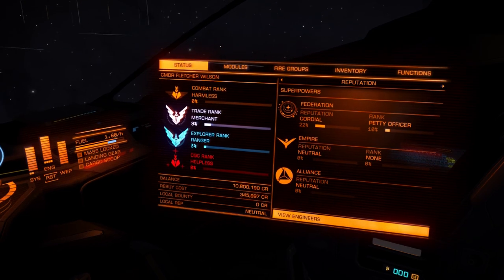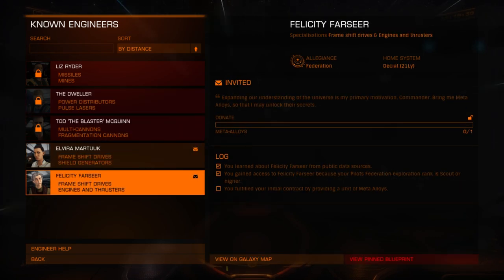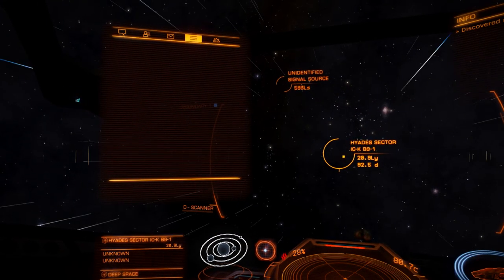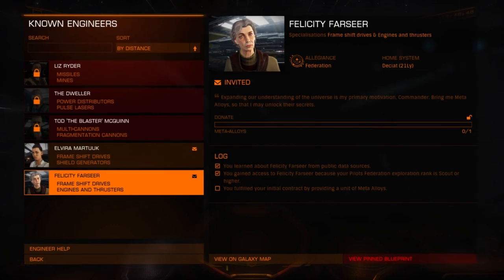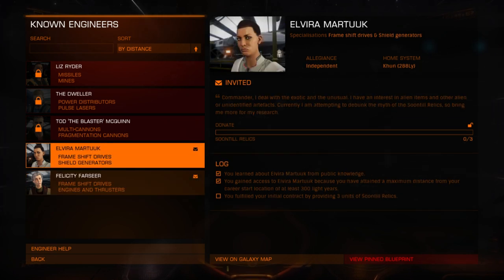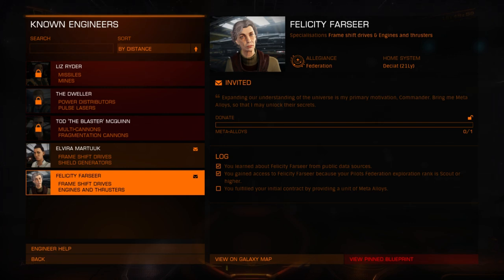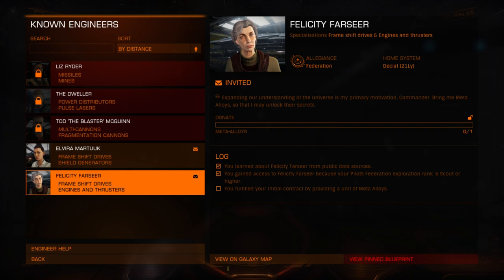If you go into this menu you can view Engineers here. If you don't have any Engineers showing up, you might have to look at your contacts up here when you press 2. I've got two to choose from as starters - Felicity Farseer and Elvira Martuk - and both seem to work on frameshift drives. This one requires me to deliver a meta alloy, and this one wants Soontill relics, three of them. I'm going to go with the meta alloys one.